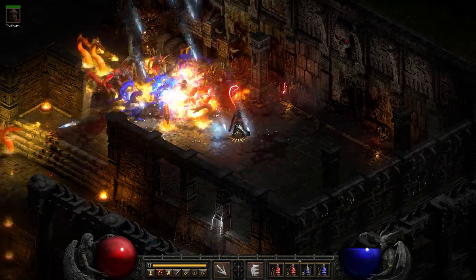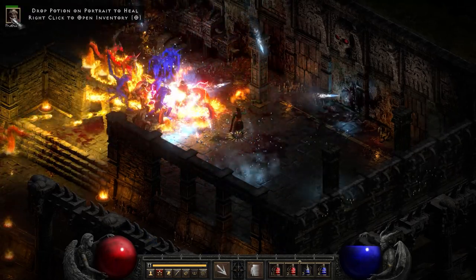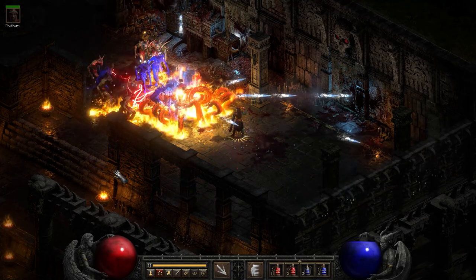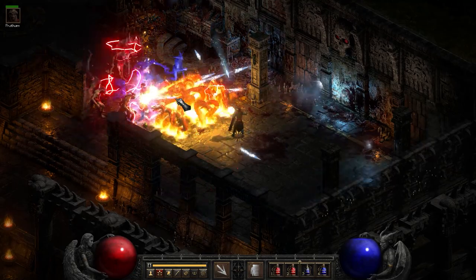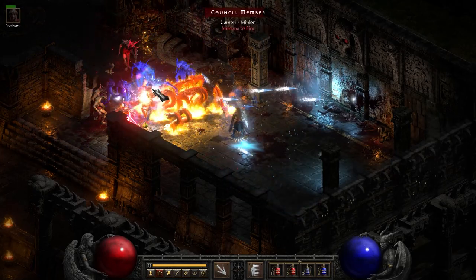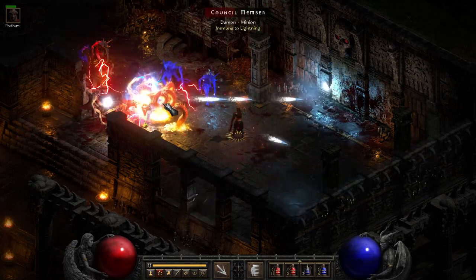Let's see — all that Fire Absorb. His health bar is just... okay, now it's moving a little bit. But I have a feeling all those hydras are going to heal him. So this is actually kind of an interesting weapon choice if you're playing like a Goldfind Barb farming the Council and you need Emilio to do all the killing. Those hydras are definitely helping to keep him at full health.